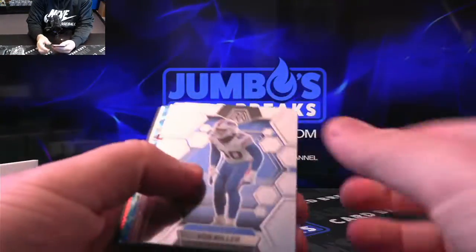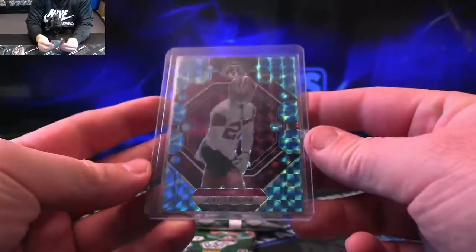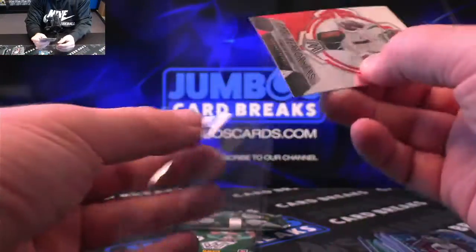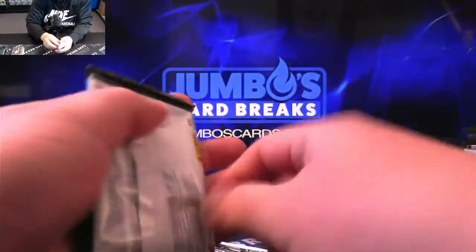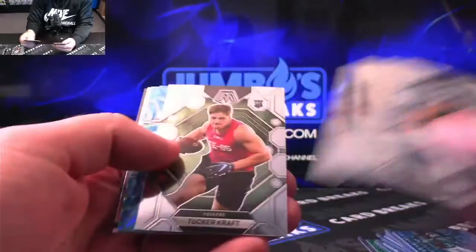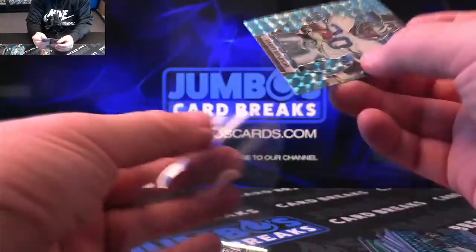Three packs left. Paris Johnson Jr. on the rook. Jair Brown. Loving that there's a rookie in every pack — rookies are hard to hit in the hobby, so I'm glad it's easier here. Ridley in Epic Performers. Jamar Chase. Calvin Ridley, blue reactive. Looks like you get two Blue Reactives every pack and a rookie in every pack. Tucker Craft. Mean Joe Green. Barry Sanders — that's a nasty color match. Look at that. And a Thunderlane, Joe Nixon. That's a sweet Barry Sanders, an awesome card.